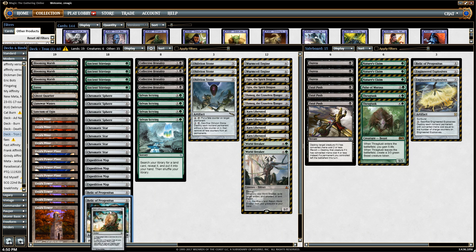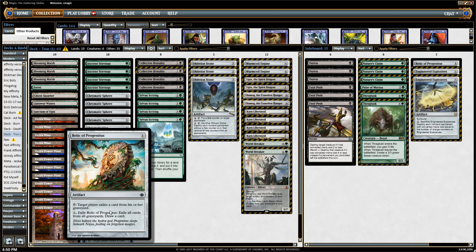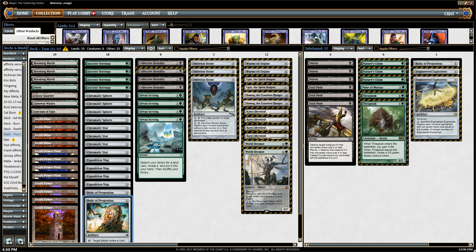Relic of Progenitus is very good as a hedge — there's one in the sideboard and two in the main. This card is very good against creature decks that have Tarmogoyf, as well as graveyard-based decks. It also digs through your deck to get more threats. It goes in between being a main deck card and a sideboard card, but it's always somewhere in the 75 of Tron due to its versatility.